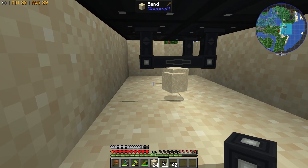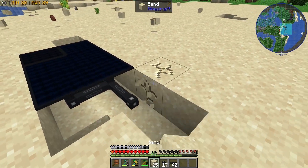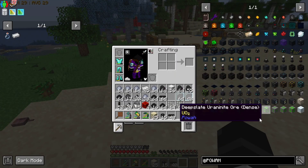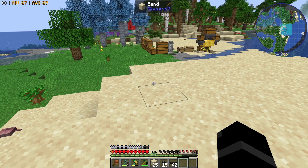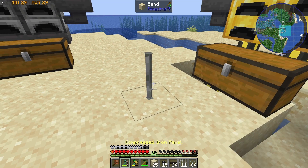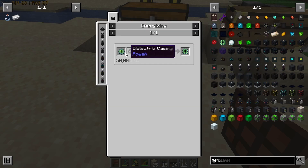That will power everything we're gonna need it to power. In this case, that's going to be the energizing orb — we need the energizing orb, which requires some glass. Because what we need to make is this ender core here, which is pretty simple: an eye of ender, dielectric casing, tiny basic capacitors. Simple stuff.